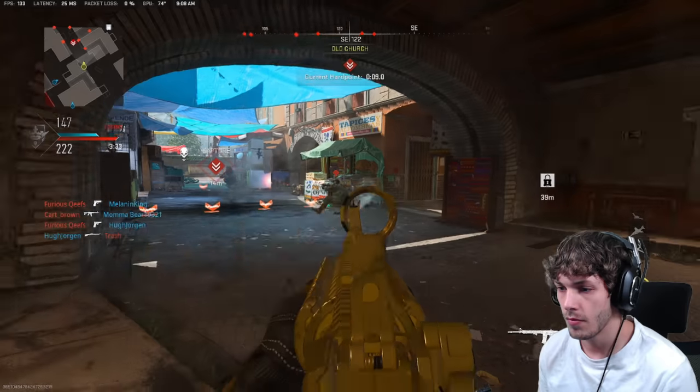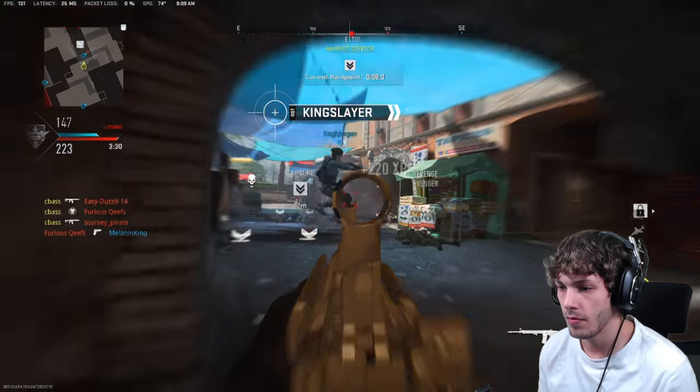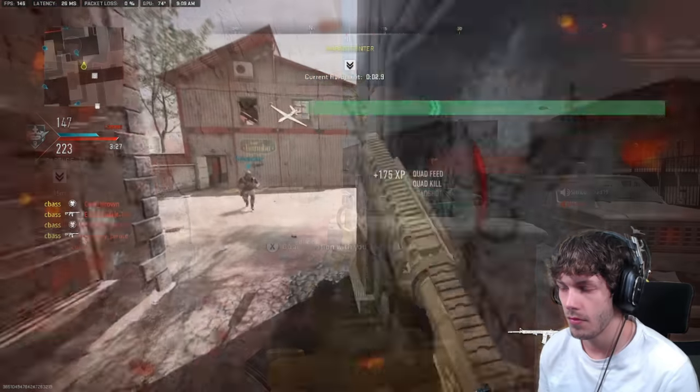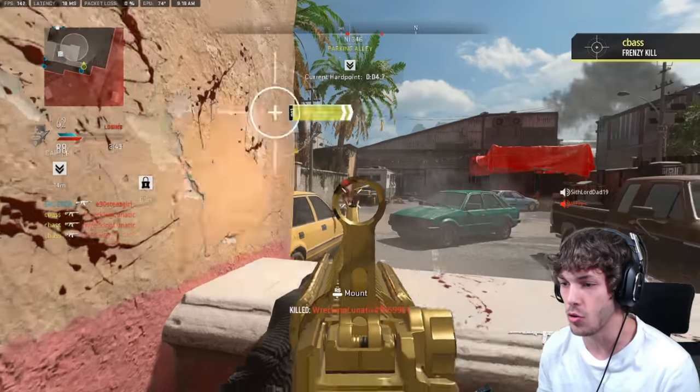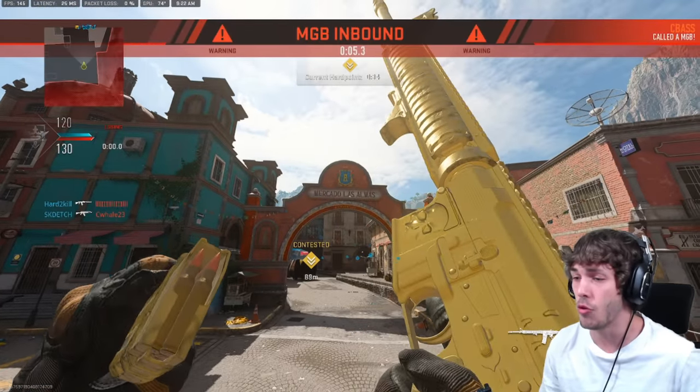The weapon we're going over today is the best all-around weapon in Modern Warfare 2, the M4. This thing has a lot of mobility, a good amount of ammo, pretty good time to kill, no recoil — all-around a very good weapon. This setup is so good we dropped the motherfucking MGB on the enemies.